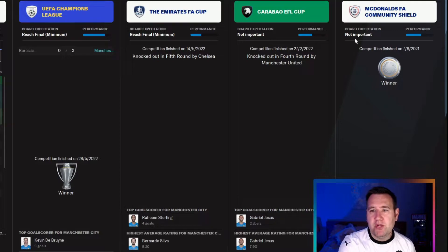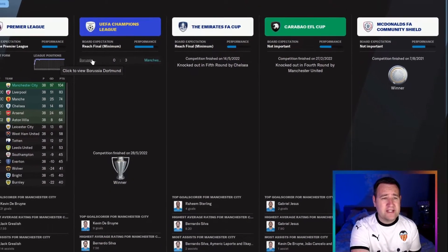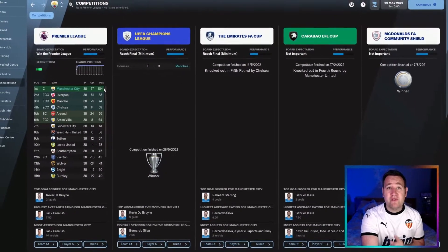We've won the Community Shield! Man City got knocked out in the fourth round of the Carabao Cup against Man United, knocked out of the FA Cup fifth round against Chelsea, but won the Champions League against Borussia Dortmund 3-0 in the final — fantastic — and finished with 104 points!